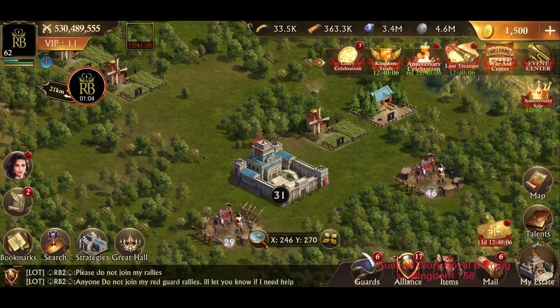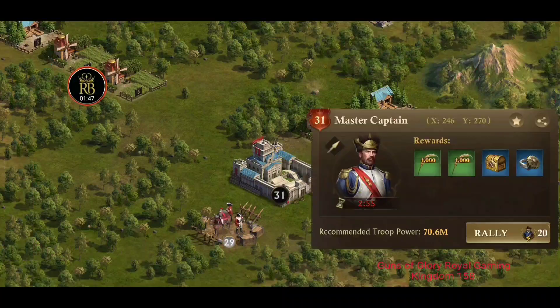What you're going to have to do first is start somewhere around level one and work your way up to level five, and see how many Redguard camps you can kill on your own. When I say on your own, I mean on your own. You're going to start a rally, then switch over to your farm account, and from your farm account you're only going to send one troop — because the rally won't cancel if there's at least one troop in the rally.